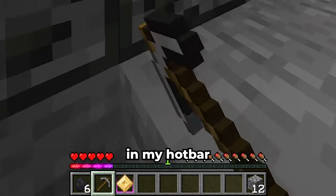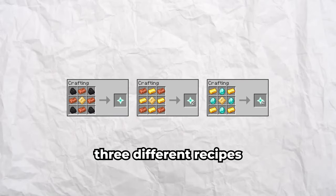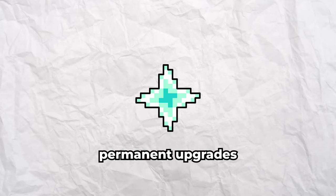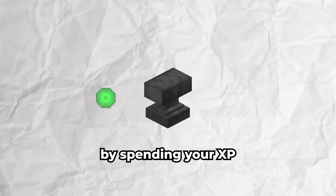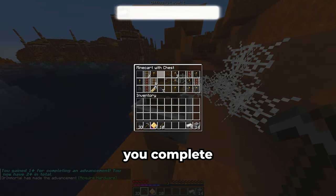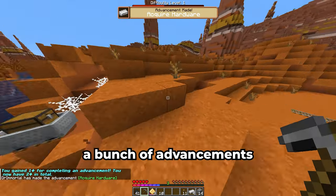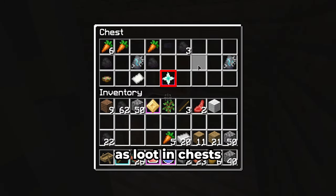You might have noticed a new item in my hotbar — this is called a skill gem. We can acquire them by leveling up. The skill gems can be used in three different recipes: using various items, we can craft them into one, two, or four skill points. Skill points are the currency used to buy permanent upgrades like more hearts, better gear, and a whole bunch more. You cannot exploit this by spending XP on an anvil and leveling up again — you get a skill gem for each level up only once per run. Every time you complete a vanilla advancement, you gain one skill point, so the focus of each run is to complete advancements and gather resources to craft skill gems into skill points. You can also find skill points as loot in chests.